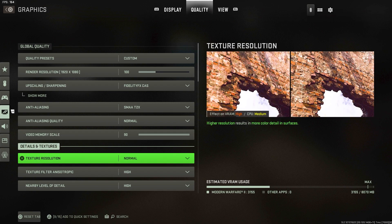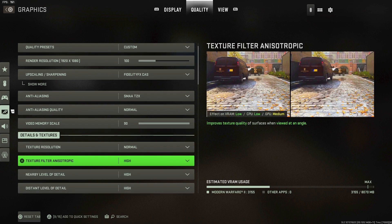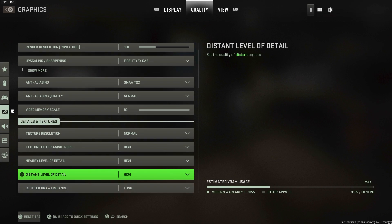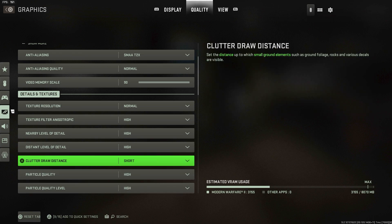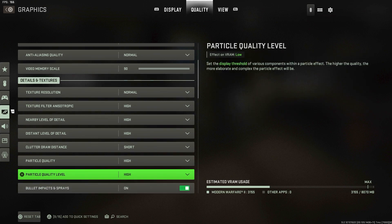Texture resolution I keep at Normal — if you have a better PC you can go higher. Texture filter anisotropic I keep at High just to make the game look a little nicer. Nearby level of detail I also keep High for better visuals. Distant level of detail I'd actually recommend setting to Low, though I'm leaving it on High right now. Clutter draw distance I'd keep Short because it helps your FPS a lot. Particle quality set to High — having it high is actually better for your FPS, supposedly, as it was in Warzone.